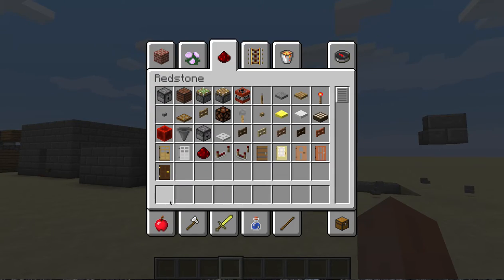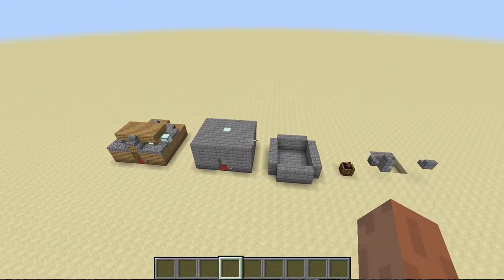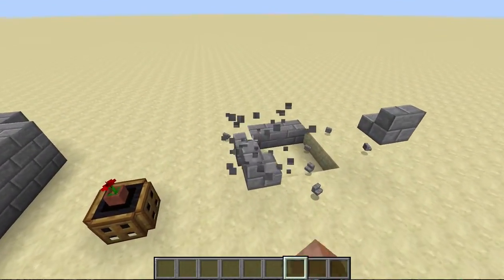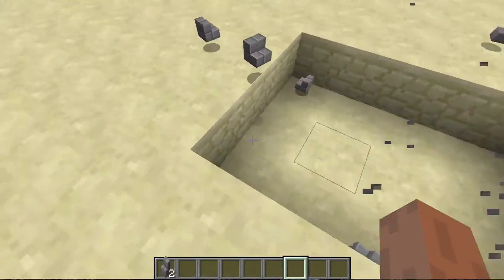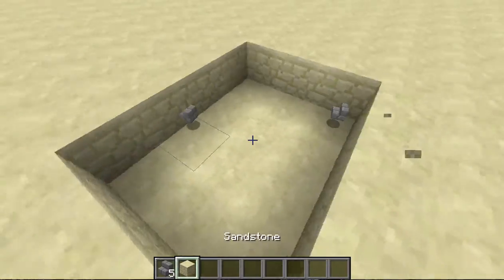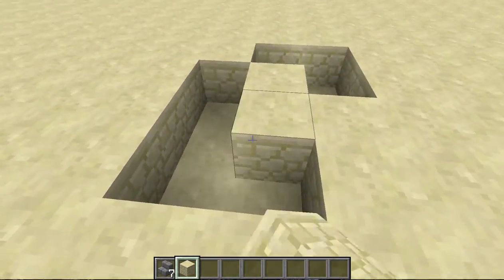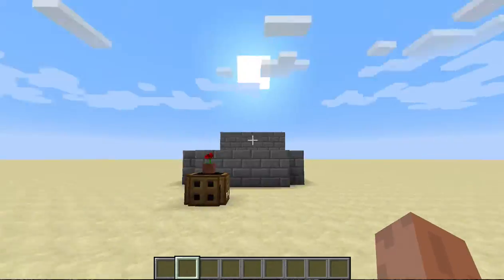Hello guys, welcome back to another Minecraft video. Today we're going to be talking about a few ways you can hide things — like how to get into your base and chests. There's going to be two ways to hide your chest and two ways to hide your precious items.